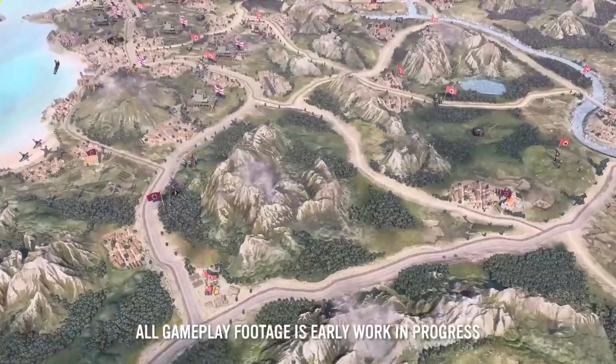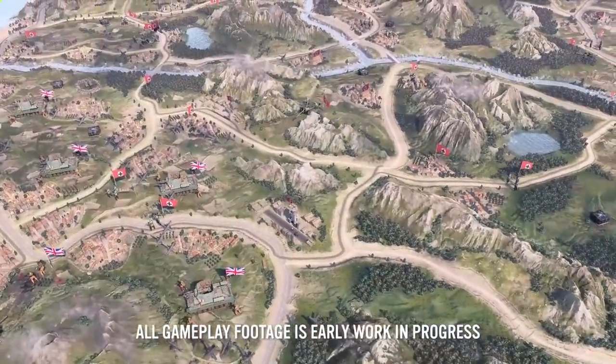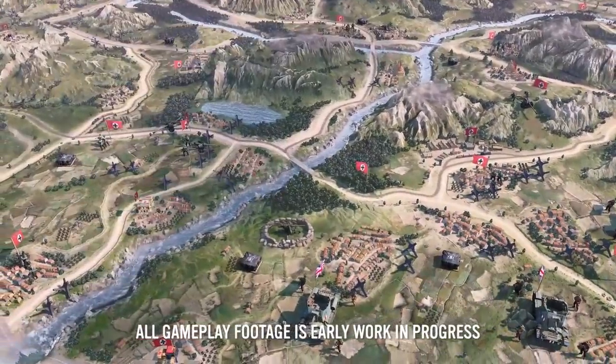Company of Heroes has always been about taking command, making the right decisions and forging your path to victory. The Dynamic Campaign Map provides a new high-level, strategic commander experience where you command the overall war effort in the region.